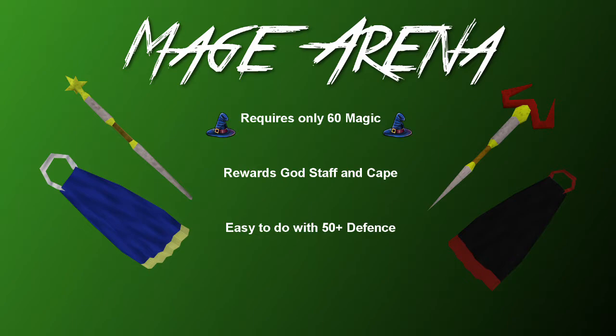Now the Mage Arena in the Wilderness — a lot of you may have forgotten this existed as it's fairly old content, but it's very, very important to do. It requires 60 Magic to start, however the boss fight has become pretty easy over the years especially with EOC. If you have 50 plus Defense it will be very easy. This nets you a god staff of your choice — Saradomin, Guthix or Zamorak — and a matching cape. The cape is tier 50 but the staff is tier 60, so this is pretty much your dragon longsword equivalent for magic. They're extremely useful and you'll probably be using it for a fair while.